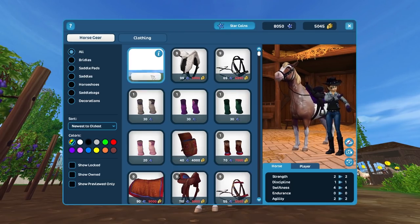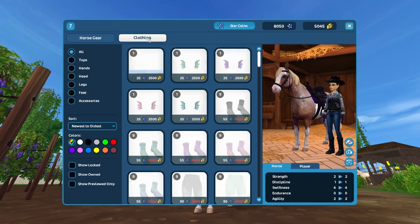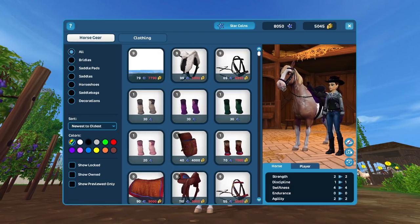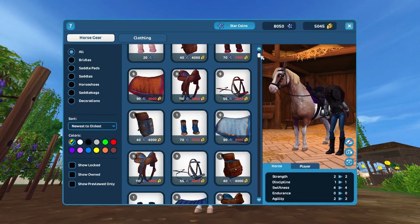The Quick Shop works kind of like in the mall. You can go between horse gear and clothing, so you can go back and forth however you like. For now, let's try to find stuff for my horse.